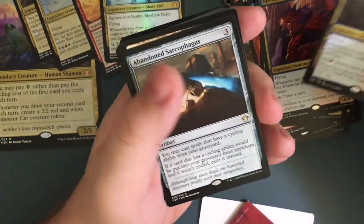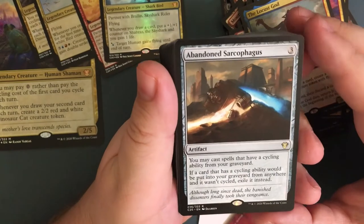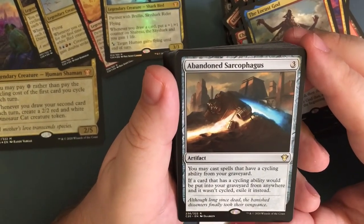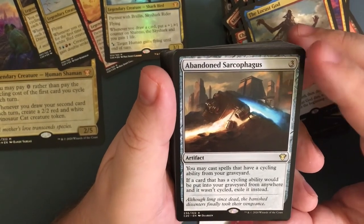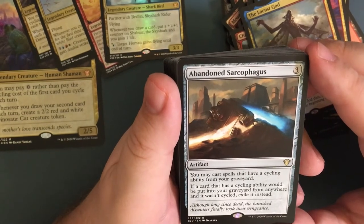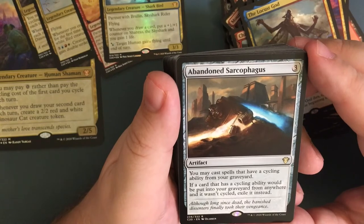Abandoned Sarcophagus — artifact for three. You may cast spells that have cycling ability from your graveyard — huge card, game changer right there. If a card that has cycling ability would be put into your graveyard from anywhere and it wasn't cycled, exile it instead.